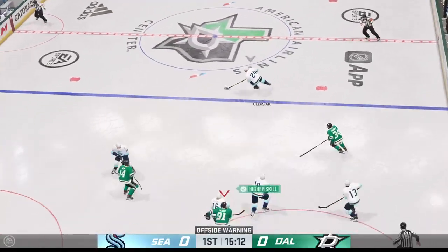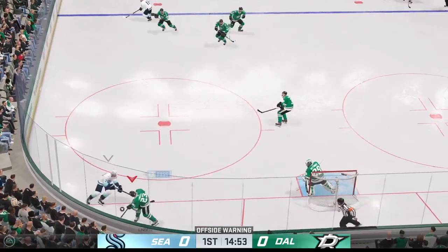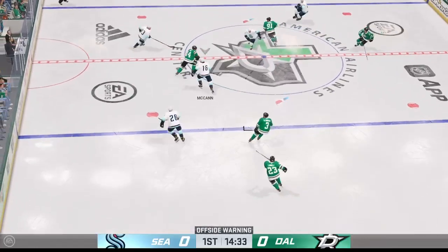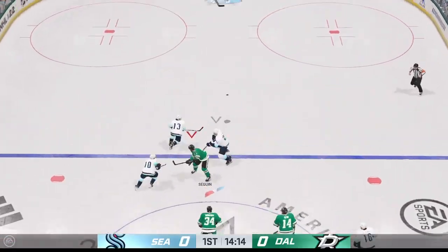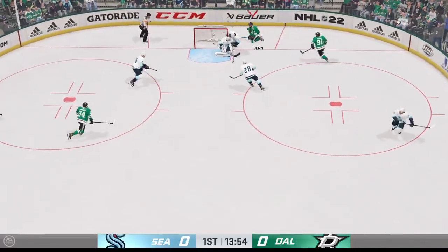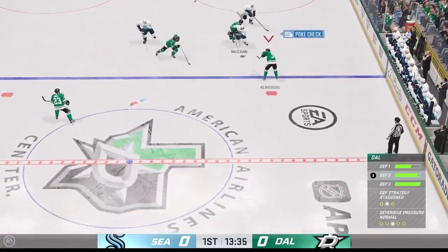The Stars win the draw. Quick feed to Susi, moves the puck to Bend. The Kraken have taken over in the neutral zone. Fires it into the offensive corner, moves it to Oleksiak. Tanev's lugging the puck, and that's off a stick.